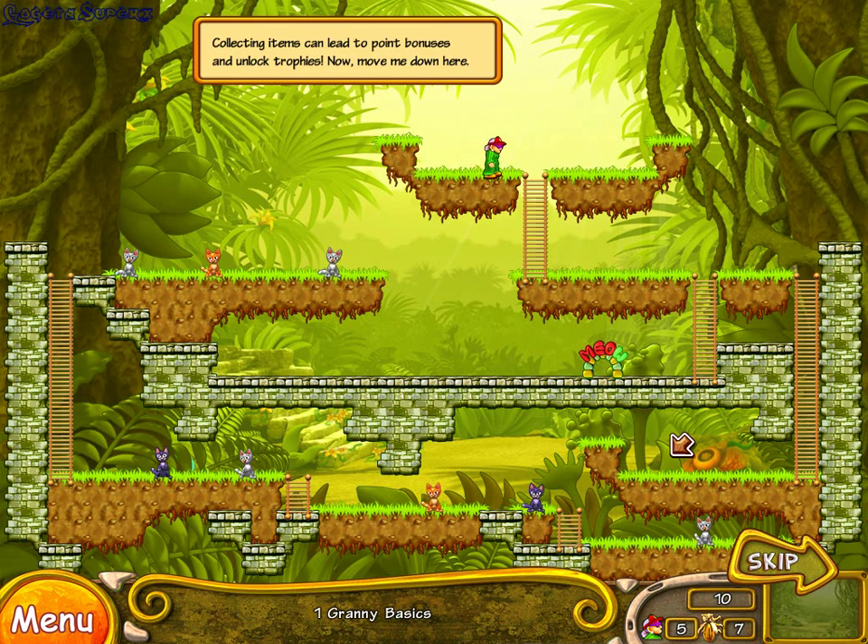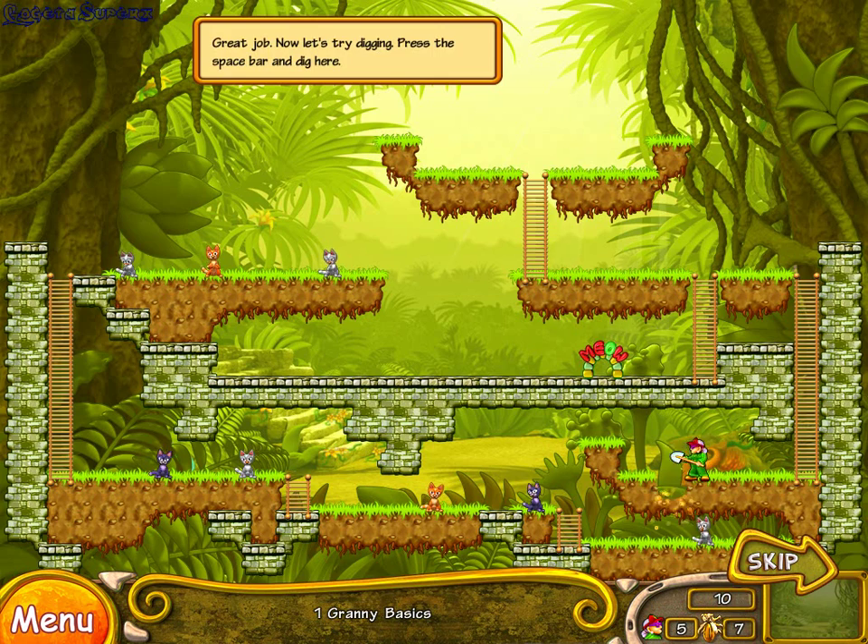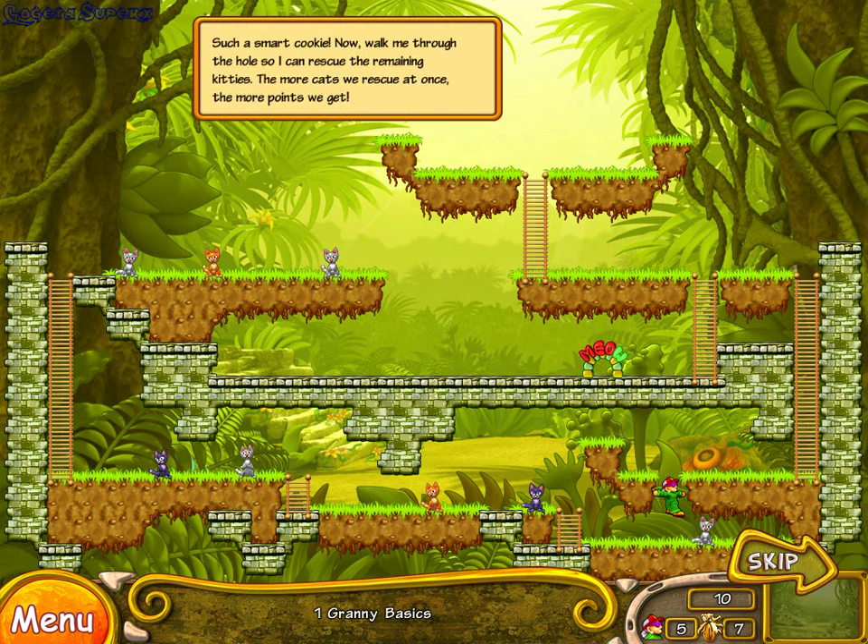Now move me down here. Great job! Now walk me through the hole so I can rescue the remaining kitties. The more cats we rescue at once, the more points we get.